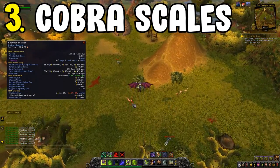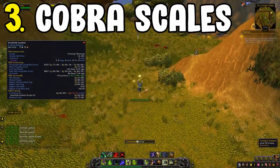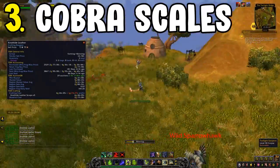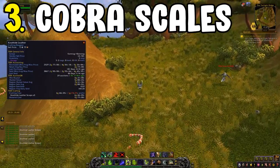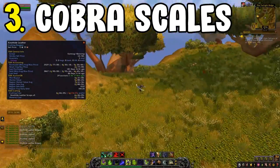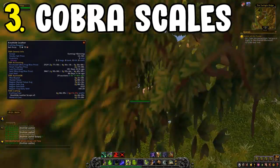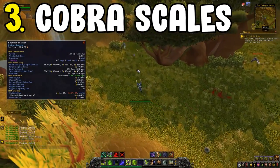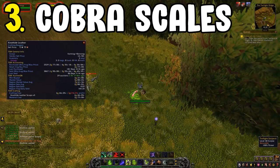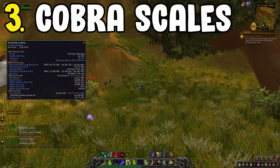The thing you're going for is Cobra Scales, which drop from the Cobras, and you can also get a lot of Knothide Leather alongside them. Knothide Leather sells quite fast, but Cobra Scales sell a little slower — though they do tend to sell. If you have a leatherworker with TBC recipes, you can craft them into items to sell on the Auction House. You can also use the Worth It addon's skinning section to get an approximation of gold per hour on your server.